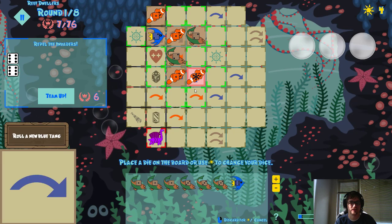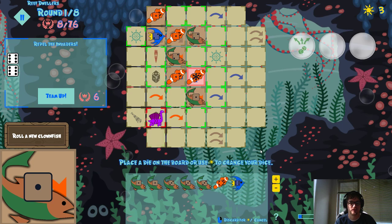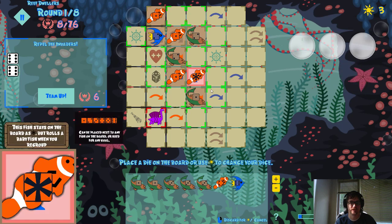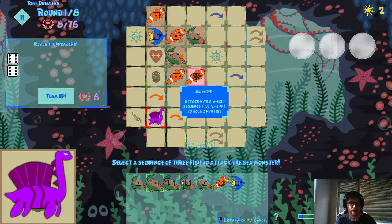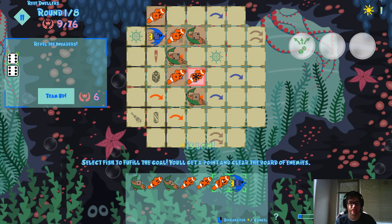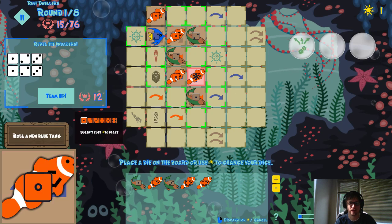Maybe I can get the pool of fish die — no, I'll just reroll. Okay, so now I need a six. I think I'm gonna kill this guy. Yeah, now I can get these sixes like this. This wasn't the greatest turn — some kind of mediocre luck there.